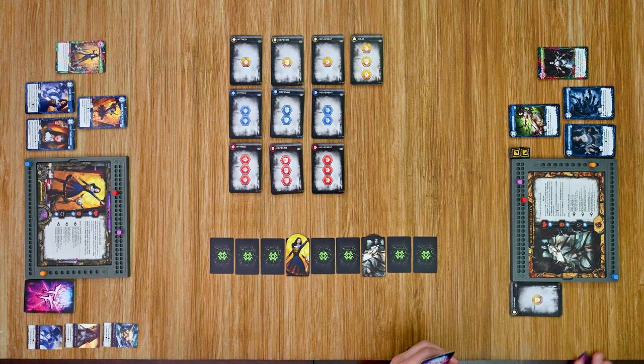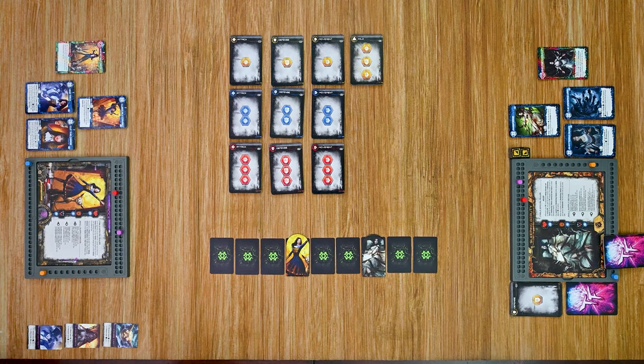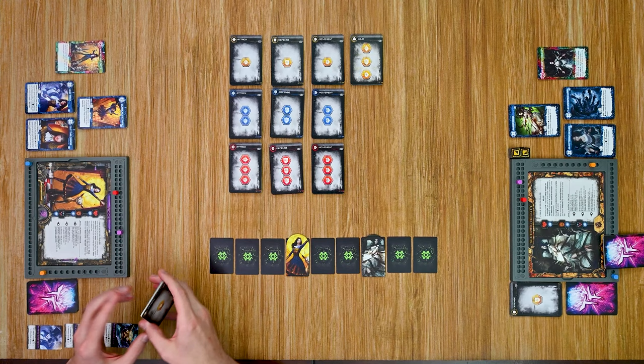After resolving any remaining end-of-turn game effects, we end Sleeping Beauty's turn and move into Alice's turn. Alice draws her starting hand of six cards. She has two attacks, two defenses, Deal the Cards, and Magic Tricks — she's going to be pretty good this turn.